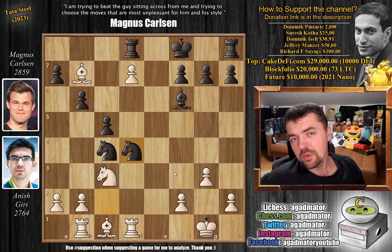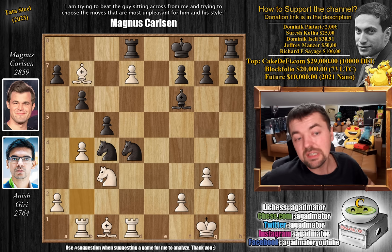Always, always in every position, check if you have pawn to B4. If pawn to B4 is a possibility, you should check it — whether you're white or black. It's a move that simply decides most games, on every level, even at the absolute highest level like Anish versus Magnus. And here, Anish played pawn to B4. It looks like it does absolutely nothing, but what it does is everything.